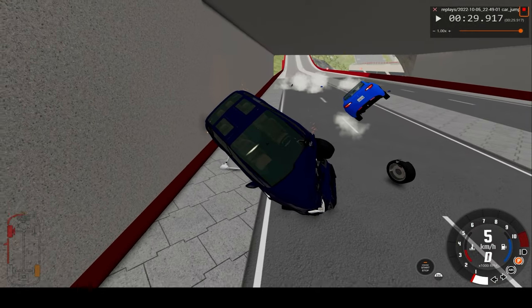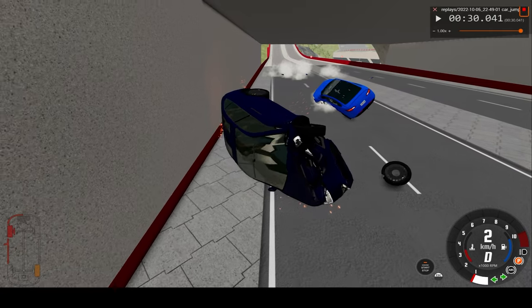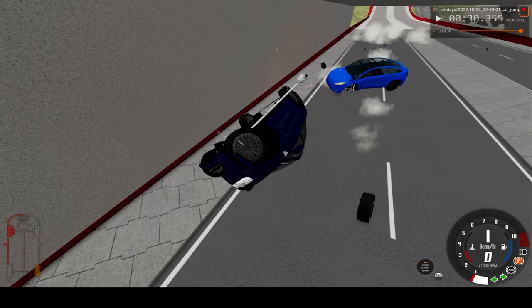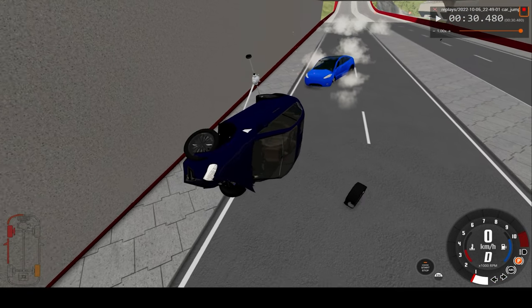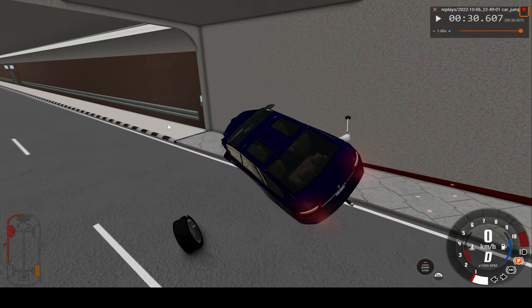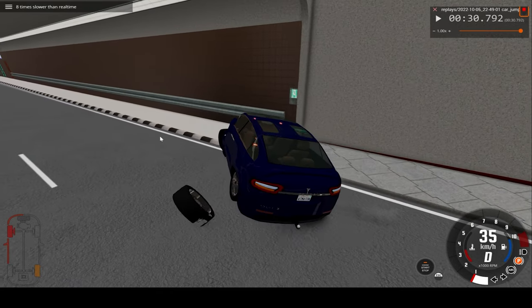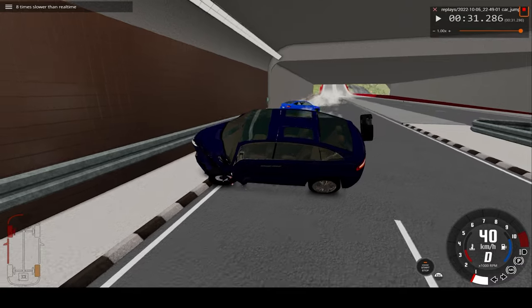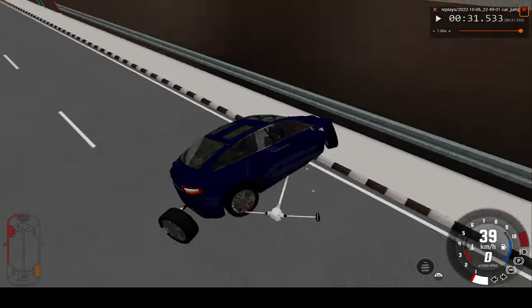That's one complete flip, and the Model Y — I believe it's a light blue car — is doing some flips as well. We're making some serious distance from the impact site. We can see our tire rolling away.